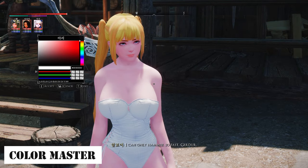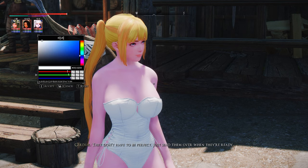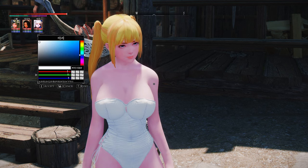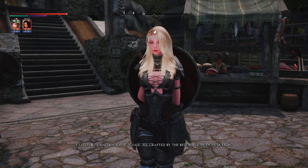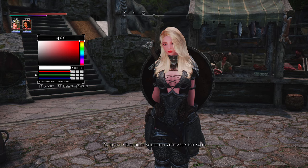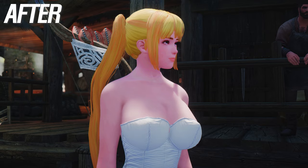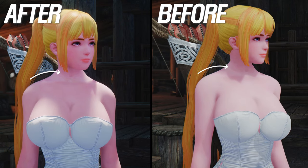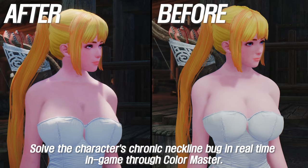Next up is Color Master. This mod allows you to change the skin color of any NPC or player character in real time, without the need to open NIF or CK files to regenerate face scan data. Simply place the crosshair on an actor, press Shift plus A to open the color editing window, and from there you can adjust their skin color. It's truly an astounding mod. Similar to the previously mentioned mod, Color Master is also an SKSE plugin and doesn't require an ESP file. I can't help but wonder how these mods are created. Aren't they simply astonishing?